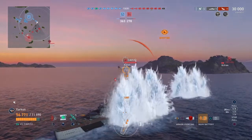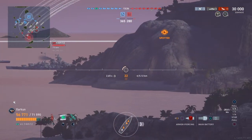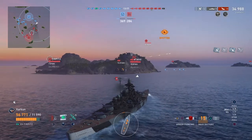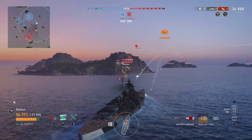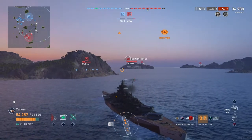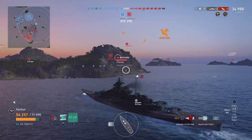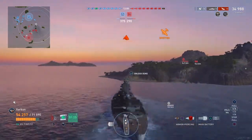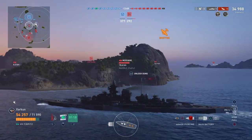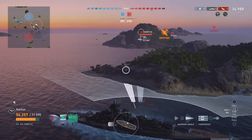Now the enemy Tirpitz has decided he's not having any of this and turns broadside to get out of here. He goes behind the island — we launch shells at him anyway and get a decent armor-penetrating hit, but nothing catastrophic like the Charlemagne. There are a lot of enemy battleships out there, so we're going to turn to port, use this island as cover, and try to flank these guys to create a crossfire situation as our team moves forward.